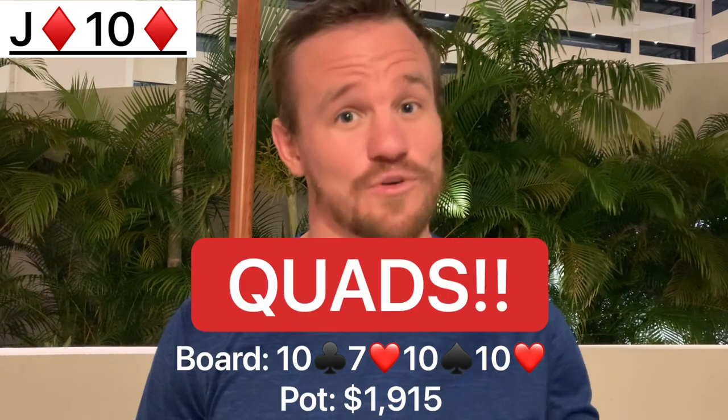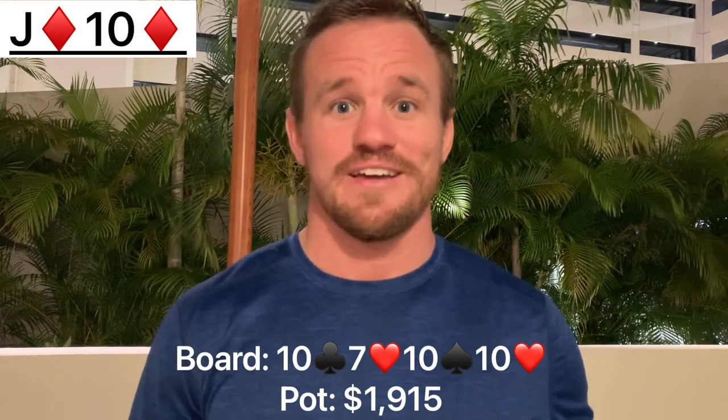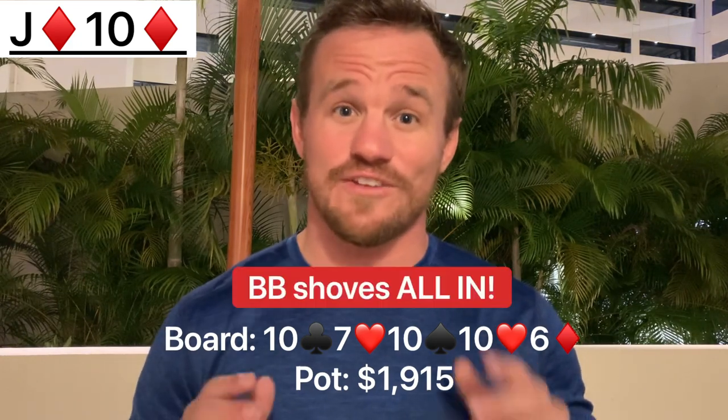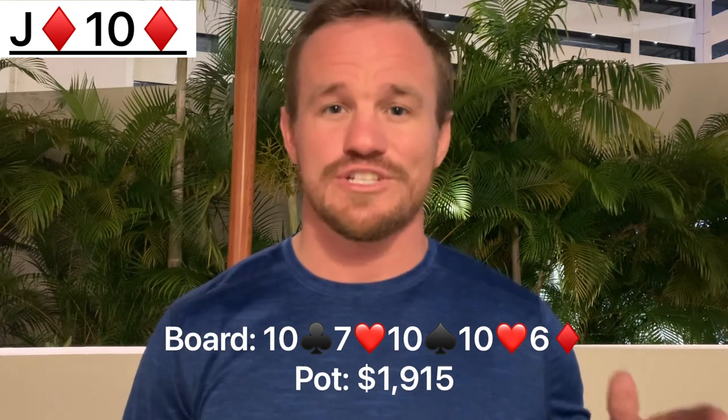The turn is another 10 — so we're making quads here in a 4-bet pot with about $2,000 in the middle. Can you get any better than this? My opponent checks and I decide to check this one back, put in the trap a little bit. The river is a 6. The big blind looks at me, looks down at his stack, and decides it's all going in — he shoves all in for $1,300. We snap call. We show jack-10 for quads. He looks pretty frustrated and mucks his hand. We end up taking down a $5,000 pot here.